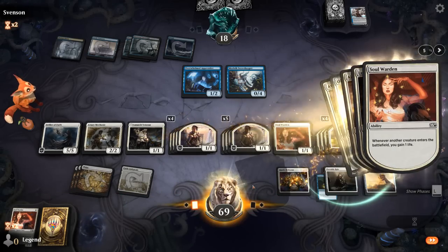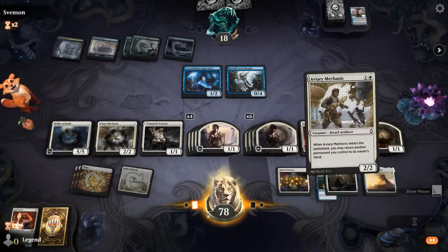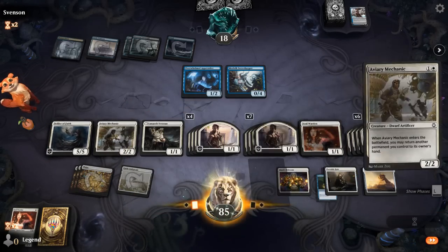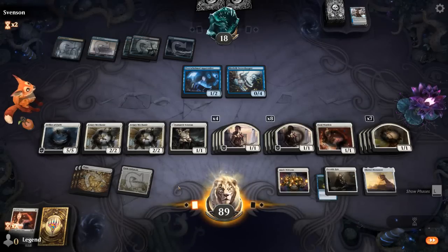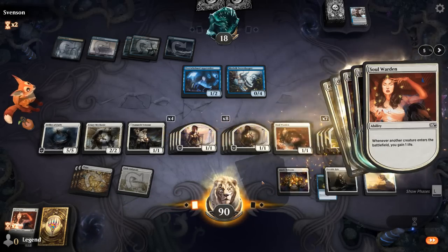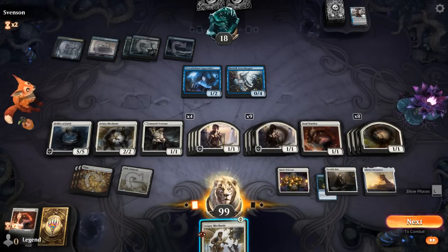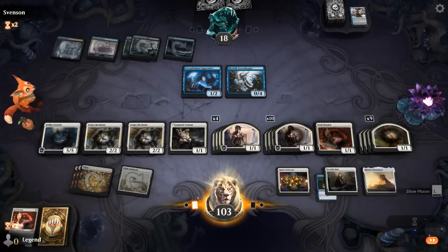Three more loops should do it. How many tokens do we have? This should be enough. I'll pick up a Mechanic in case we need to keep comboing. I'll do it one more time just to be safe. If they bounce, they just bounce Secret Keeper and mill themselves out — so that doesn't really help. That's enough. Can attack with all and get in some more damage.